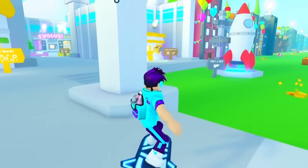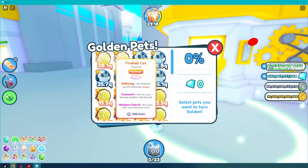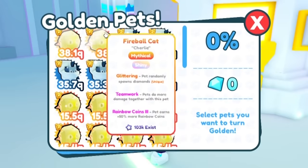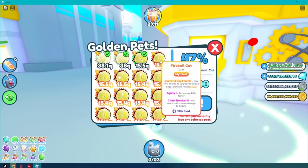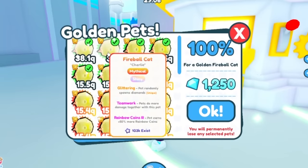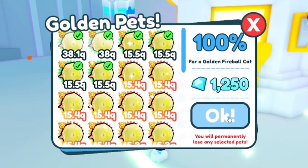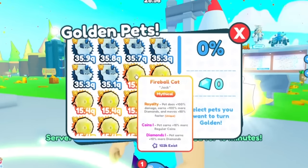Three trillion yeet coins to get one toilet cat versus all these mythical fireball cats that I have. I have two shinies, which gives me a 29% chance of the one I hatch being a golden shiny. The question is, will it? Here we go. I think it is... oh my God — it IS! It's a shiny golden!